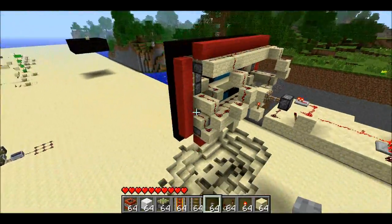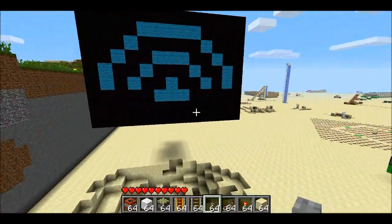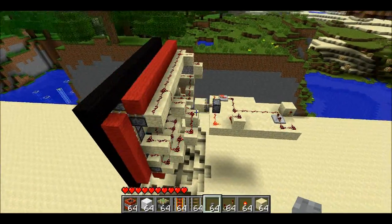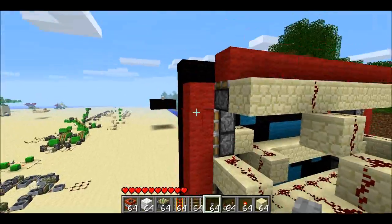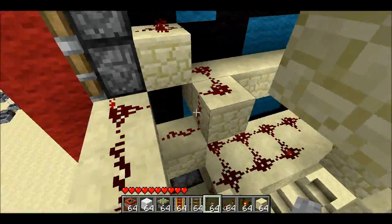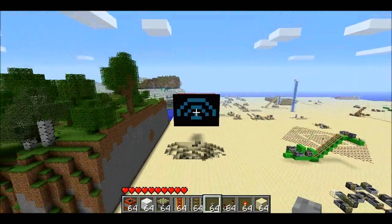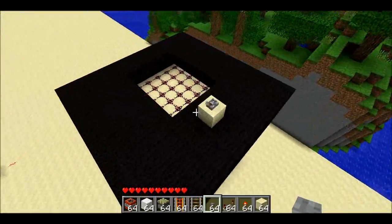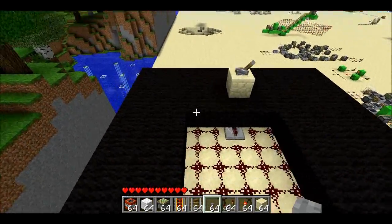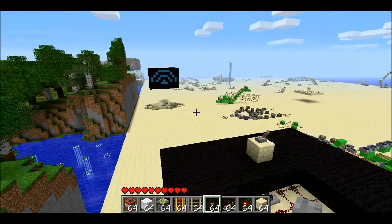But when I flip that switch over there, it forces the hash set size to increase, which causes the updates to be handled differently, and so the piston will start retracting and expanding, and that causes these pistons to start extending, and there's some TNT in here. So that's how you can do wireless communication in Minecraft — instantaneous and long distance. Unfortunately, it only works once every time you start up the game, or maybe a couple times, but that's about it. Thanks for watching.